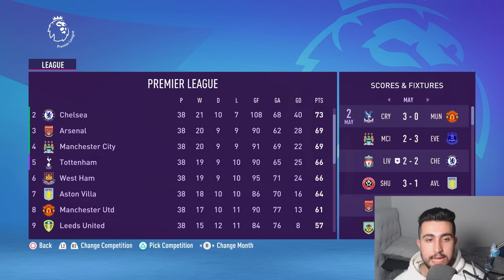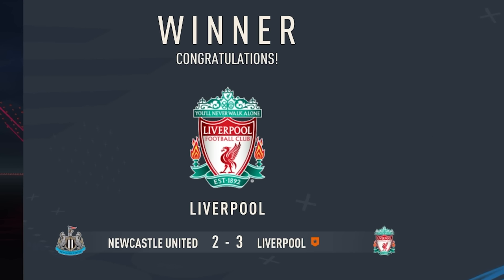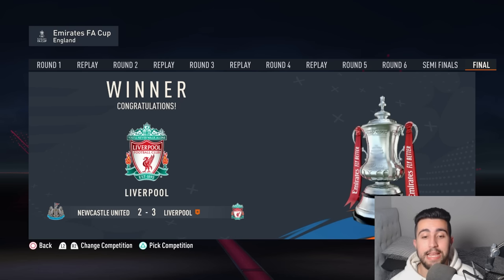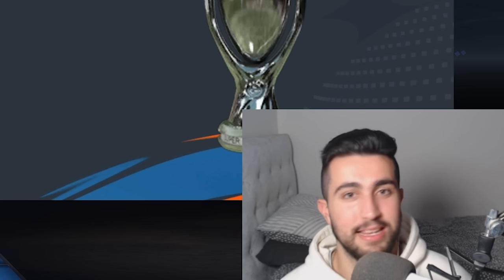Liverpool won the Premier League against Chelsea who were out here spending billions. With 77 points, unfortunately they couldn't take home the Community Shield. However, a nice cheeky domestic double — which means the treble is on the line tonight, winning in the FA Cup final at Wembley against Newcastle 3-2. And the UEFA Super Cup saw the Europa League winners Lyon win against that stacked Juventus team — it's all going down at Tottenham's home stadium.